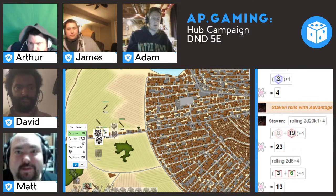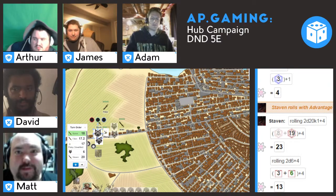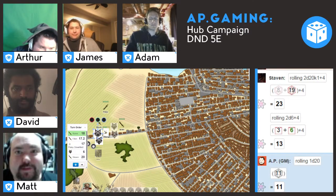I'll throw another fiery hammer at the wolf — Sacred Flame. Dexterity saving throw. DC's 13. And it has a plus two, so it will match.